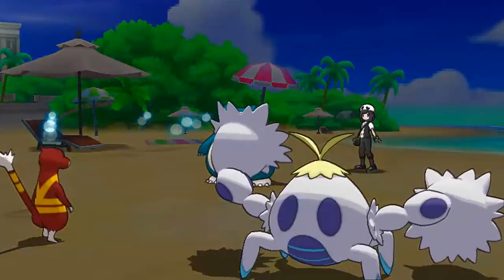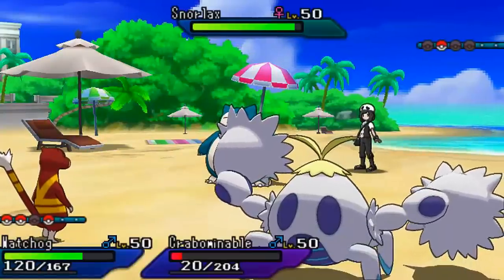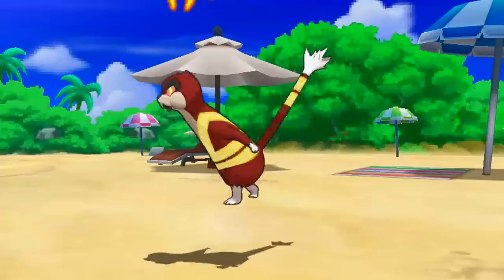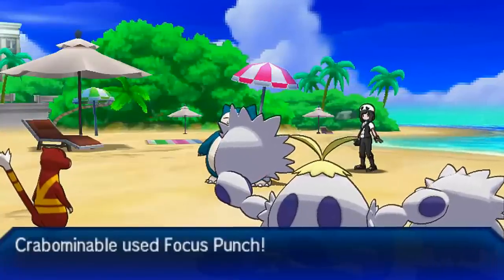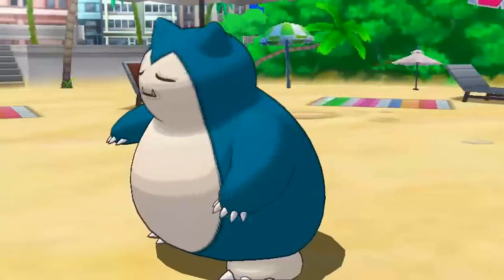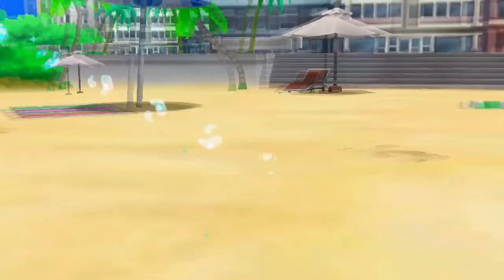From here my opponent is just going to lose to Crabominable. I go for Focus Punch, go for After You, and After You allows me to obliterate this Snorlax. Goodbye Snorlax — they're pretty much the same as Slowbro in terms of bulk but different. Down goes Snorlax to Focus Punch, and we're able to defeat my opponent with Crabominable destroying him. GG, dude.